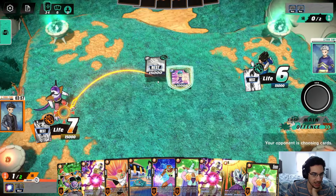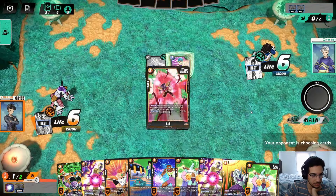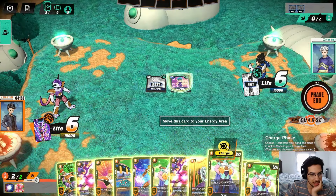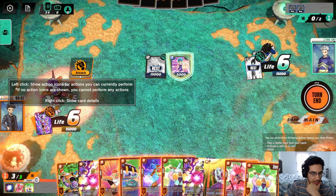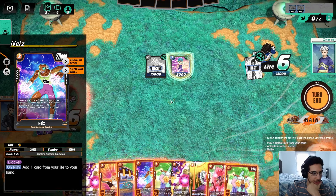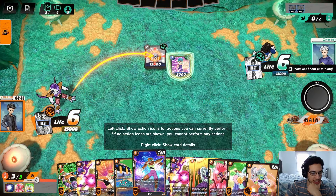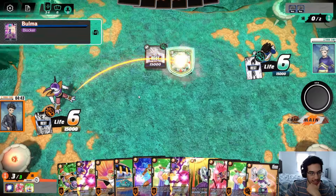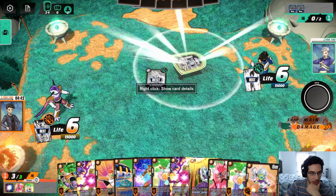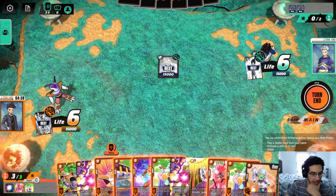Bouma's going to get to draw. They're going to bounce my Sarban — sure. That's the Cui again. I don't mind charging one of the Sarbans. Do we want to go for the knees this time? Bouma is just going to bounce it back, but it does let me get that life back to my hand, which is good for us. It gave me the blocker. This Cooler is going to kill the Son Goten, so we can go Cooler next turn and go from there.